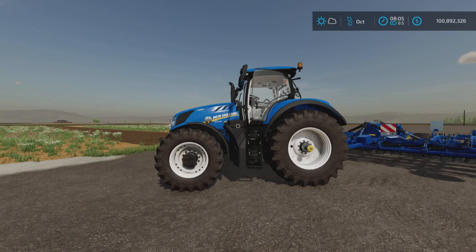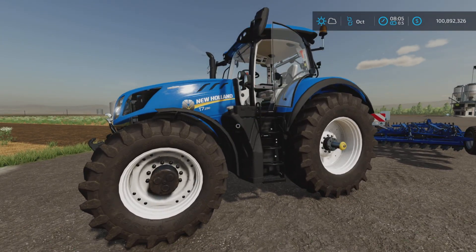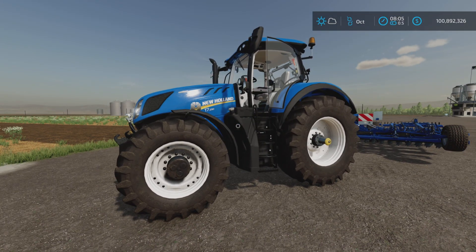Loony Farm Guy here with an update video for the New Holland T7 HD Tier 4 F by STV Modding. This mod is 16.81 megabytes to download, 13 slots on console, and we're here to look at the changelog 1.1.